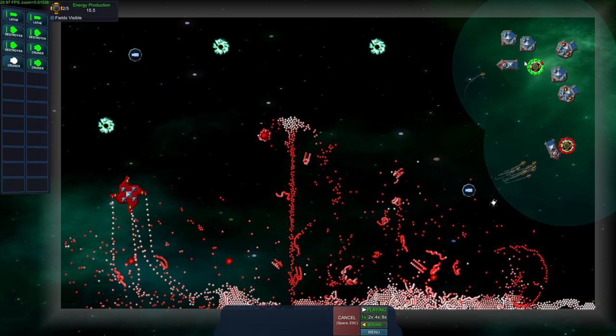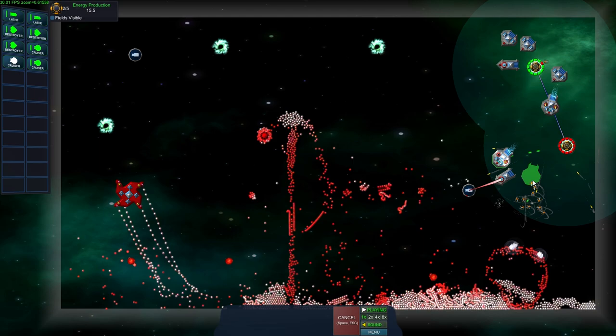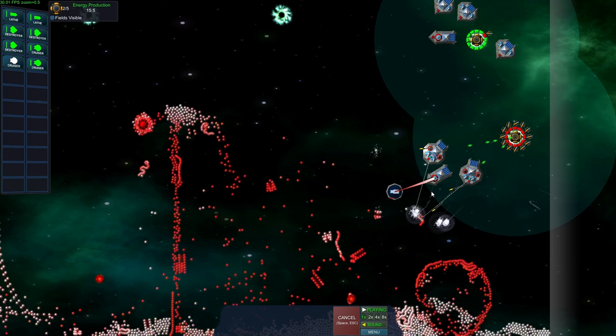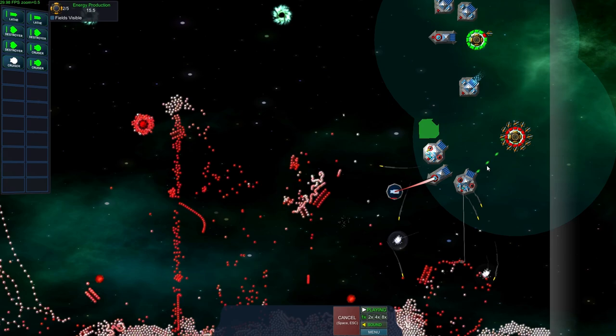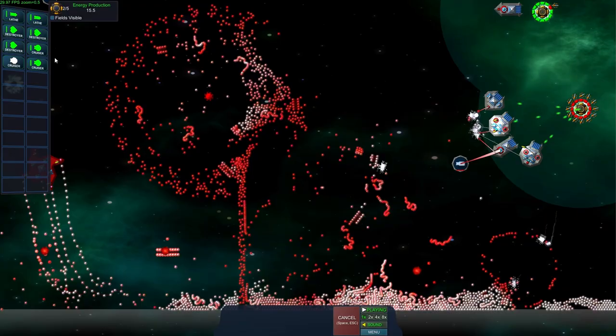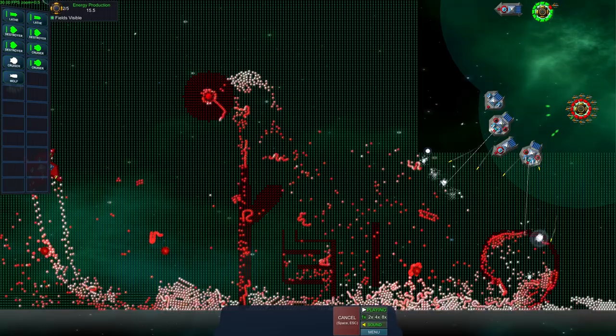I'm going to move forward and try to make some progress. I'm going to play this mission a little differently than I've practiced. Let's move into this area and try to capture this pickup that will allow me to build a Wolf, which is like a little missile carrier. While we're working on that, I'll show you the fields again — I've made some random fun-looking structures here, like a little loop that carries particles around.